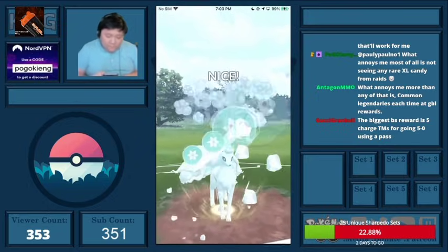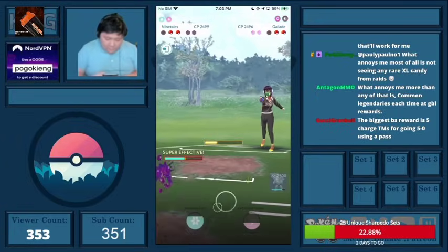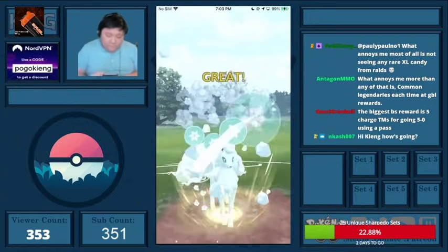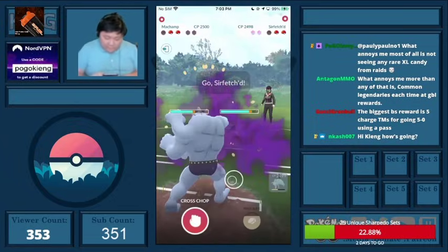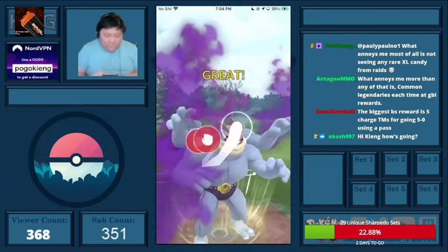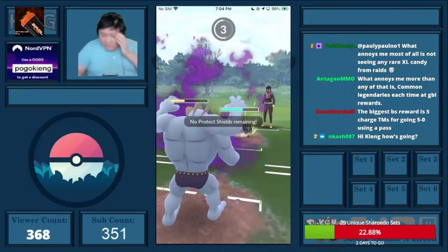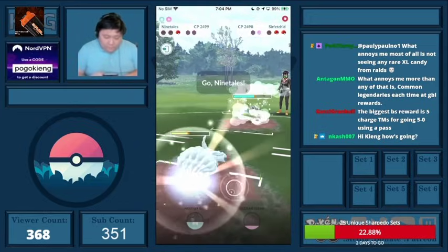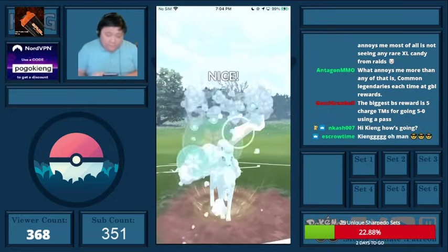I think I should have built up more before throwing. They come into Alolan Muk here, I throw the Weather Ball, then I come into Machamp. This ends up being Sirfetch'd, and I'm just going to get absolutely torn apart. I'll put a decent effort forward, but there's not really too much I can do.